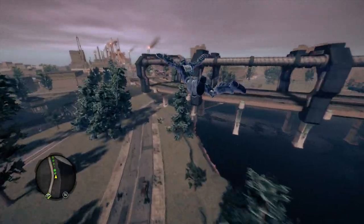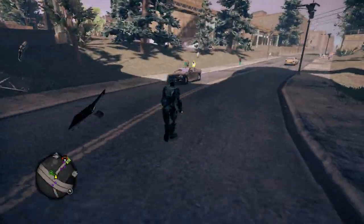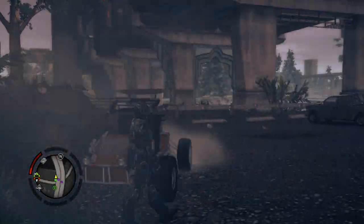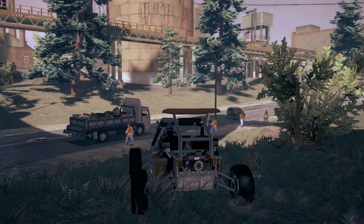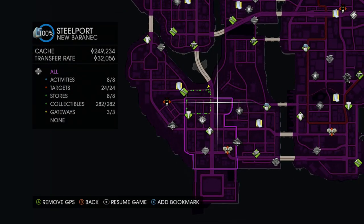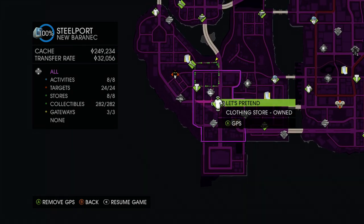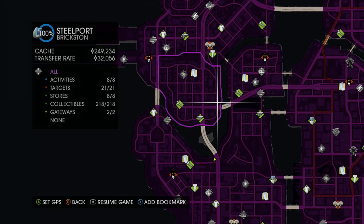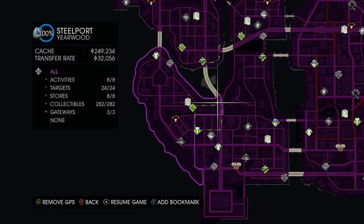I mentioned this in my last video — my Saints Row let's play part two. It involves the little dune buggy. There it is, nowhere near where I thought it was. It's called a Mongoose. So to recap: right here is the Tiny Pistol explosive weapon, around here is the dildo bat, and right here where I am is where the Mongoose is.